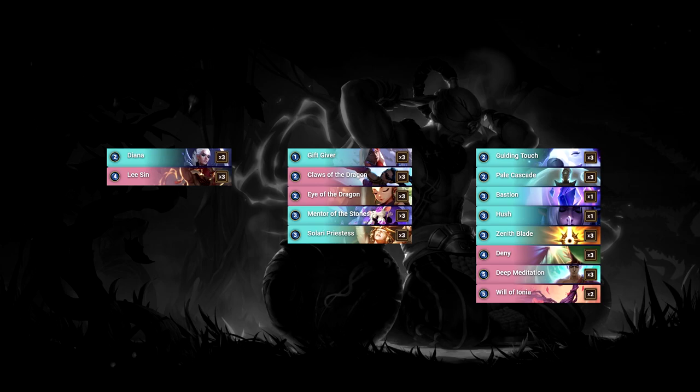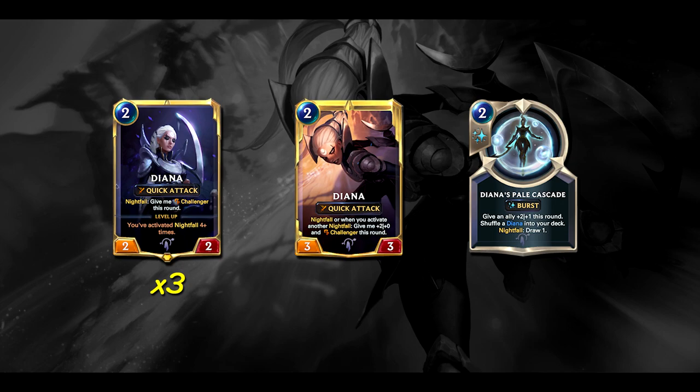Let's start with the Champion package. This starts with 3 copies of Diana, the 2 cost 2-2 with Quick Attack. Nightfall: give me Challenger this round. She levels up once you've activated Nightfall 4 plus times, and then she becomes a 3-3. And whenever you trigger Nightfall, or she gets Nightfall herself from playing her, she'll get plus 2 plus 0 and Challenger this round. Her Champion spell is Pale Cascade, a 2 cost burst spell — give an ally plus 2 plus 1 this round, and if you have Nightfall, draw a card. This is a really aggressive 2-drop and she often functions as essentially spot removal since you play her with Nightfall and then kill whatever she attacks, usually without losing her.